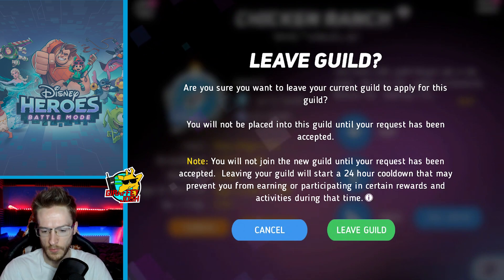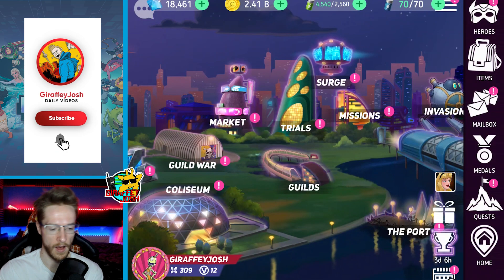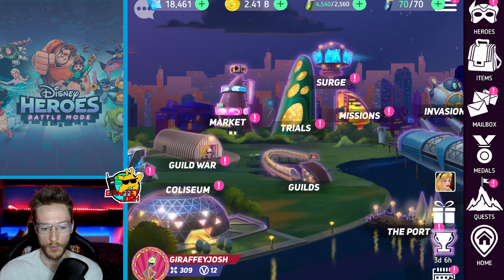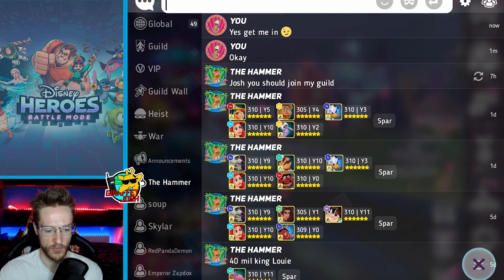You will not join a new guild until your request has been accepted. Leaving your guild will start a 24-hour cooldown preventing you from earning guild rewards during this time. I'll do that tomorrow then — I'll do a video where I open up all my guild crates and then move over to the new guild.